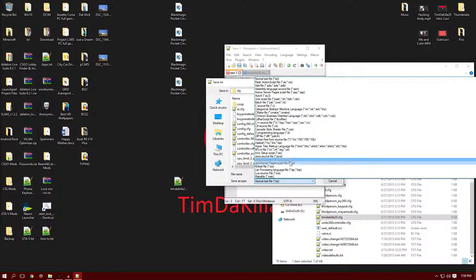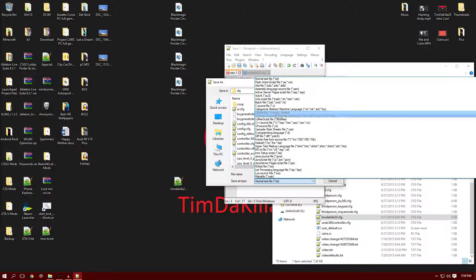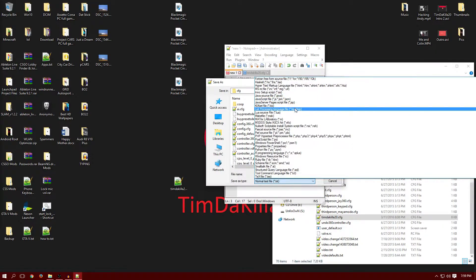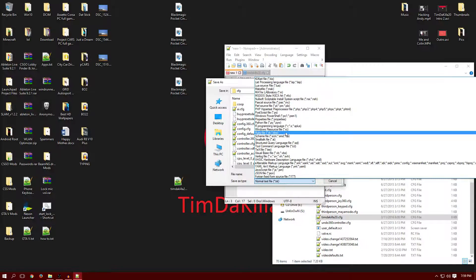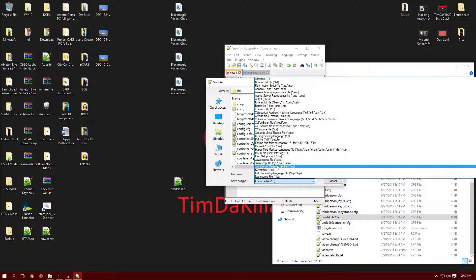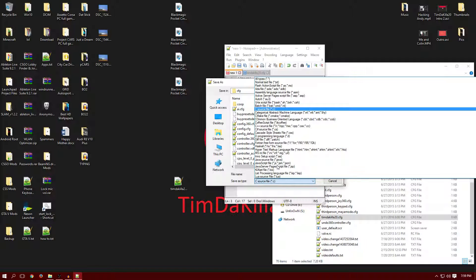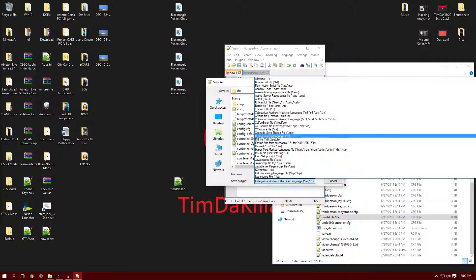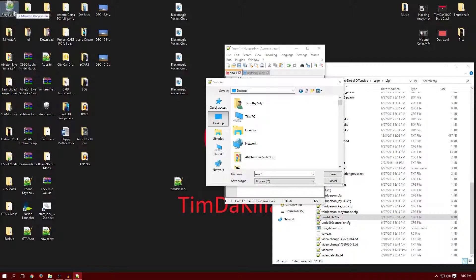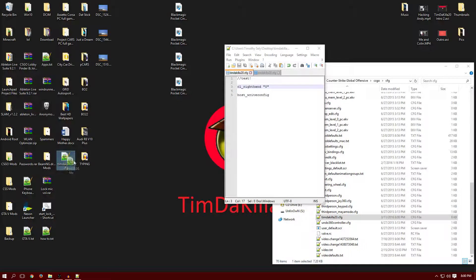Once you save it, you want to change it to a CFG. So you look for that option in the save dialog — scroll down if needed. If you don't see it, click 'All Types.' Just type the file name — like TimTheKiller20.cfg — and it will save as a CFG file.